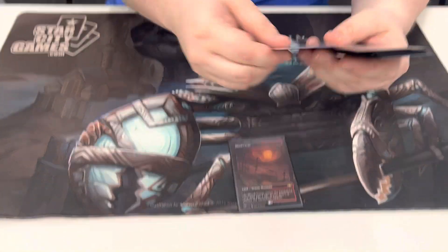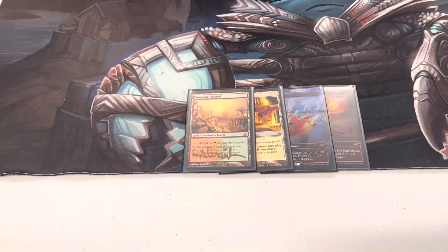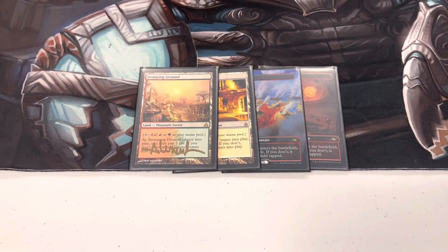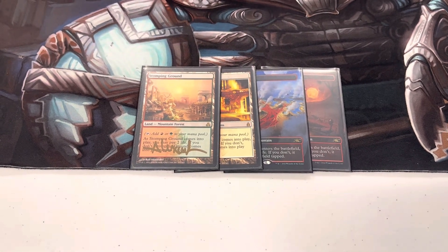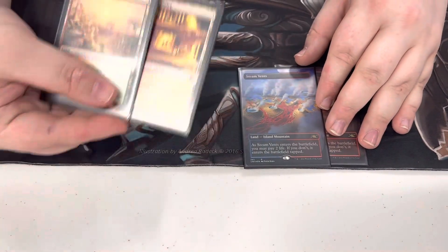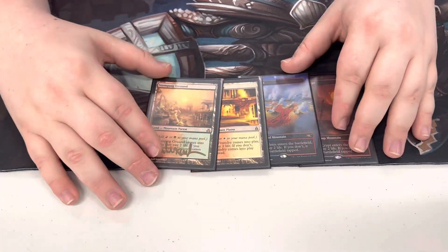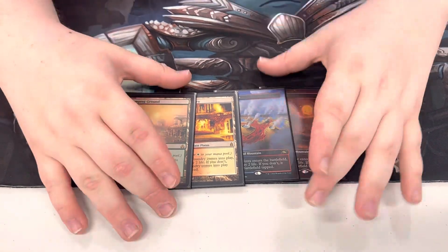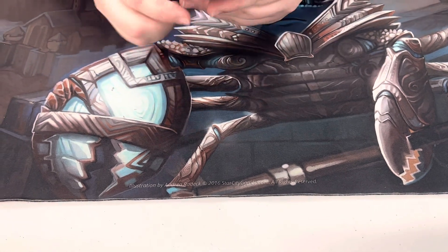Then we have our shock lands: Blood Crypt, Steam Vents, Sacred Foundry, and Stomping Ground — one of each color pairing with red. They make it very easy to fix your mana off your Triomes. These are signed by Rob Alexander, the artist, though I left my nicer copies at home. Pretty simple — one of each red pairing, and this deck still went undefeated.